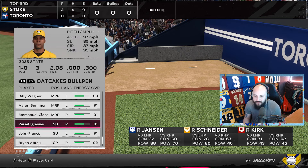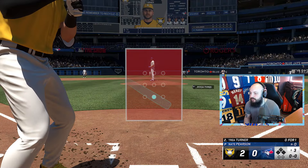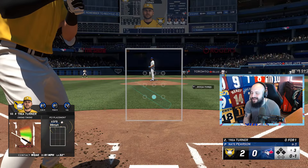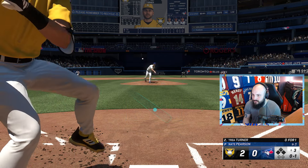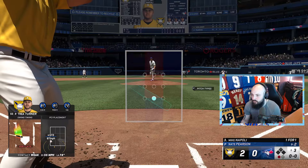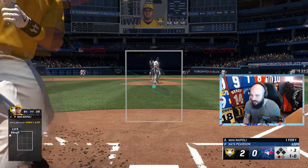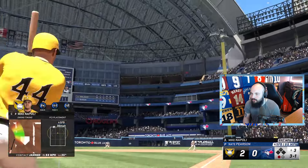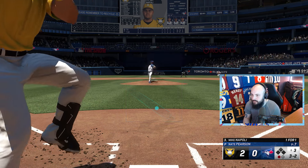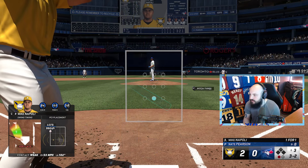I'm going to warm up another pitcher just in case. We need to stop swinging at high pitches — I keep going for those eye-level ones. Broken bat — caught by Vladimir Guerrero Jr., easy money. Let's see if Mike Napoli can get us another home run. Wild pitch, three-and-one count. He went for a high fastball, knowing those are my weak spots. Broken bat but we found it — that bat went miles past second base!